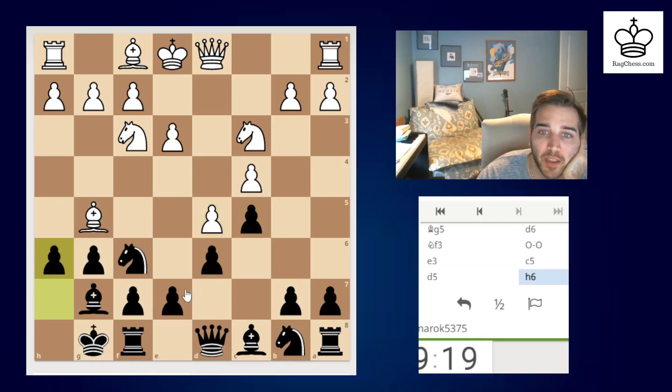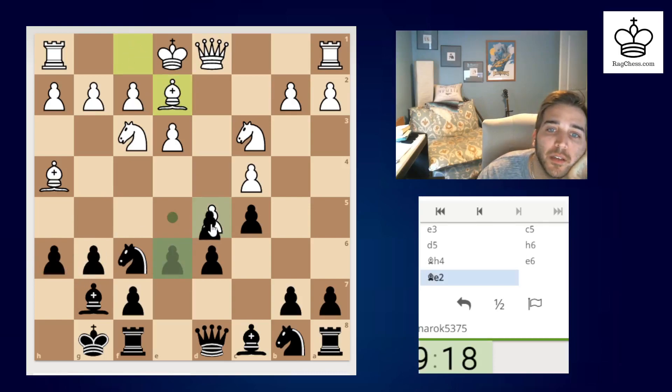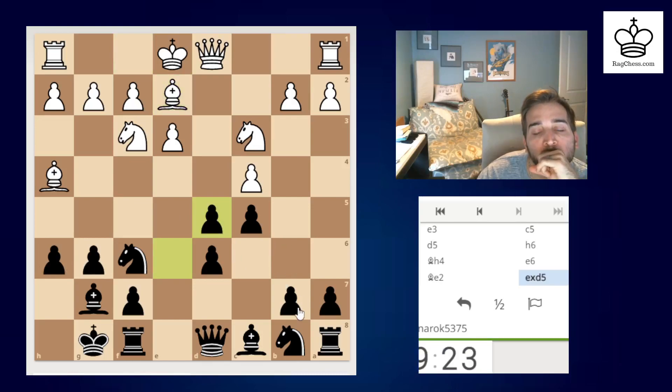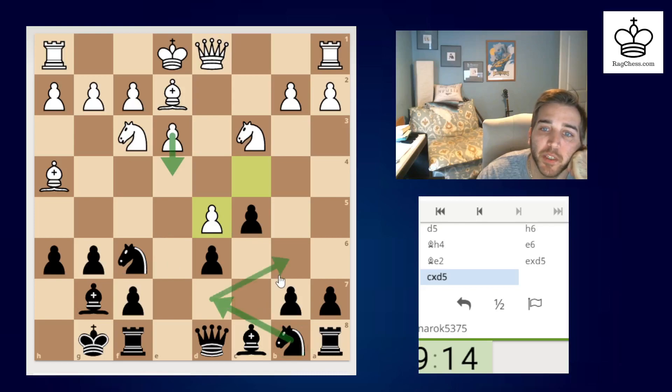I think now I'll play e6 just to try to get some space because I'm a little cramped. Eventually I want to get this in, but I think this makes sense first. I don't have to open up my king — this formation is fine. Just take and open it up. He wants to have e4 in but he's only gotten e3 in.